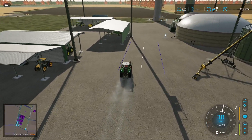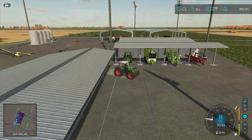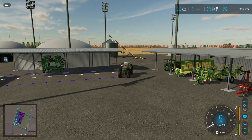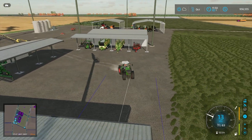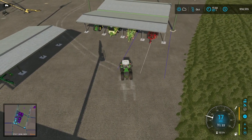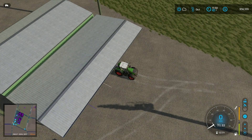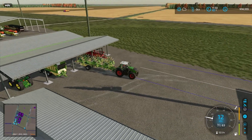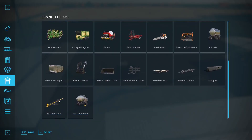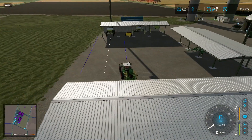All right, the fields are mowed. So I am going now to grab the windrower. I believe that is the windrower. I'm going to verify it because the last thing I want to do is have a tedder and start turning things into hay, because that is not what we want to be doing. I mean, I think it wouldn't be the end of the world because the fermenting silo can handle both grass and hay, but obviously then it's just different problems.